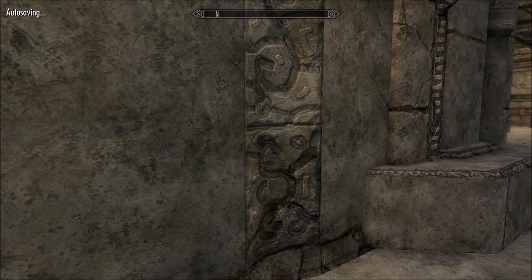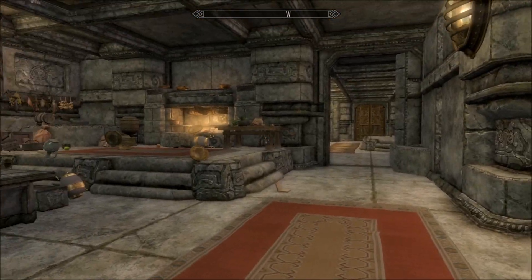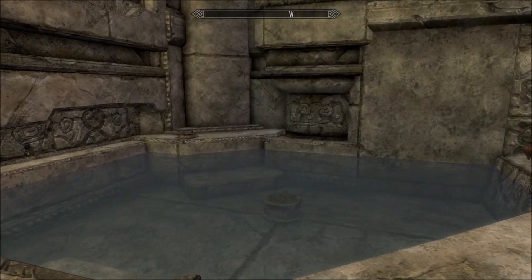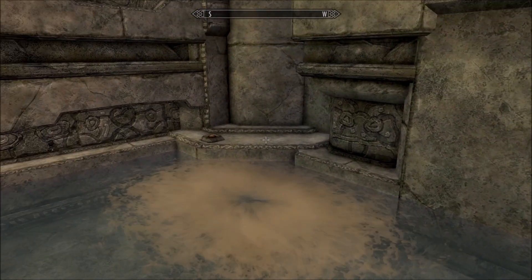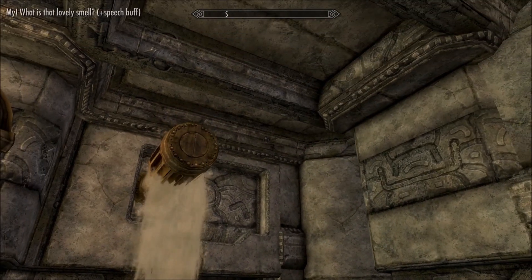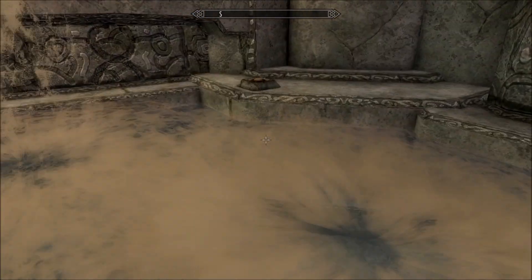I'm bound to miss some areas so don't come for me — just download it and check it out. This is your room, it also has its own pool. There's also a sort of communal pool area, and there you get a speech buff.